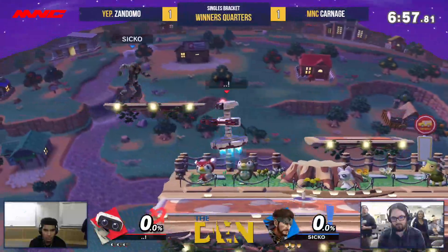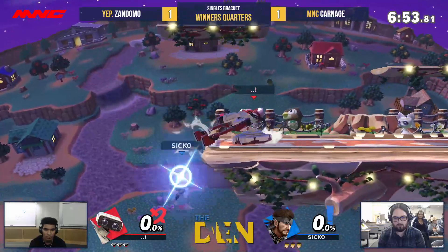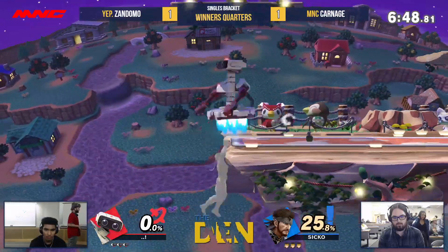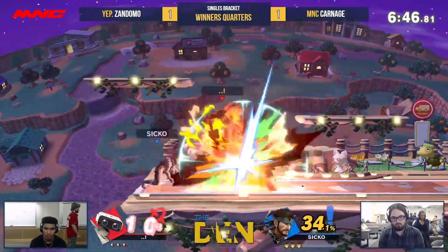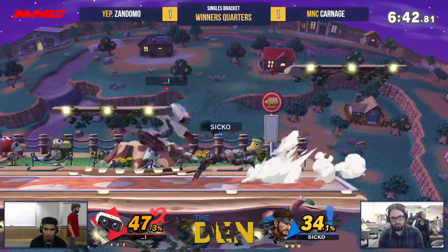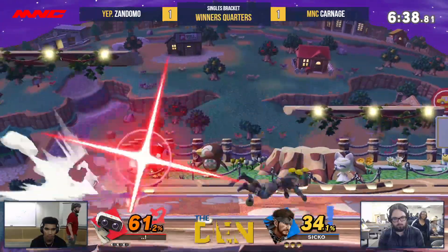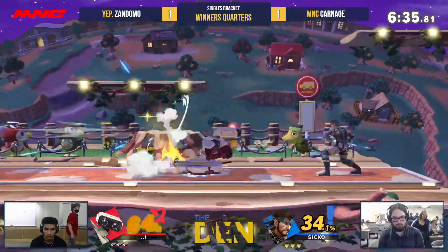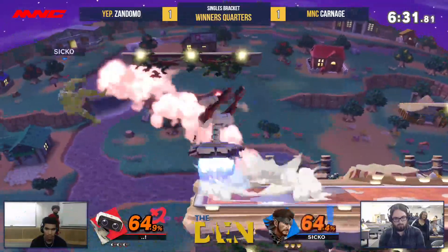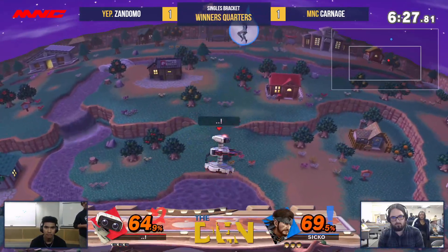He's doing a really good job — almost took that last game. It was very close, showing this set is far from over. I didn't know nair could hit people on ledge. Gets the grenade into the neutral air, uses a jab to get to the spot-dodge grenade — just drops it right in front, keeping stage control. Zandomo throws away the gyro but he doesn't need it right now, getting all of these attacks right here. Almost gets him off the top — you do not want to stay up there against ROB.